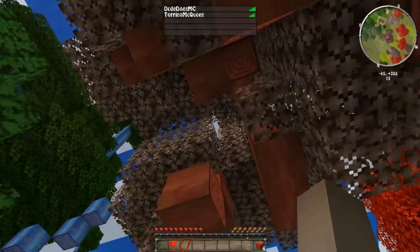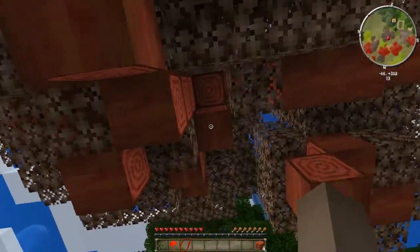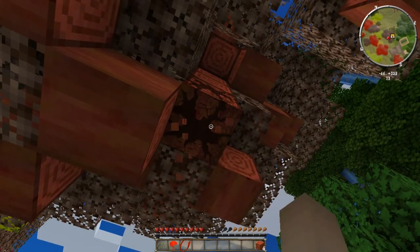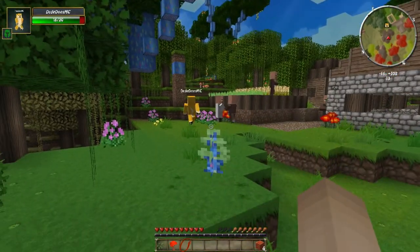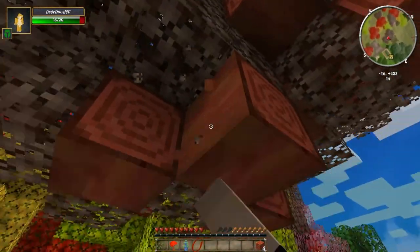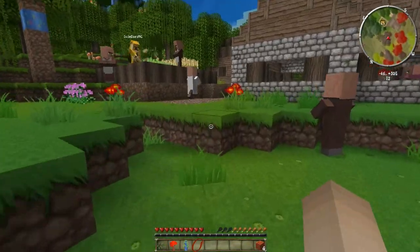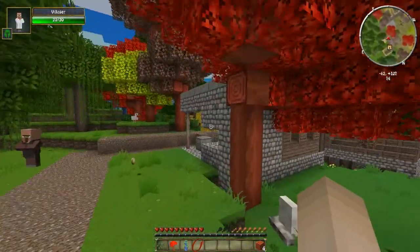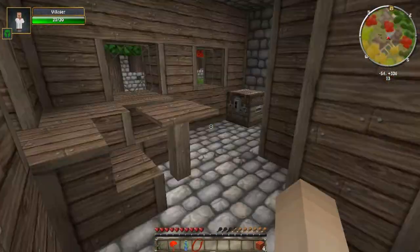Oh, I placed the wrong block. I got 23 logs and I got the sapling! It looks a bit weird though, look at this. You can see it's gonna grow big. You can plant it later. I need some food. Oh yeah - let's just raid the chest. Give me something good.